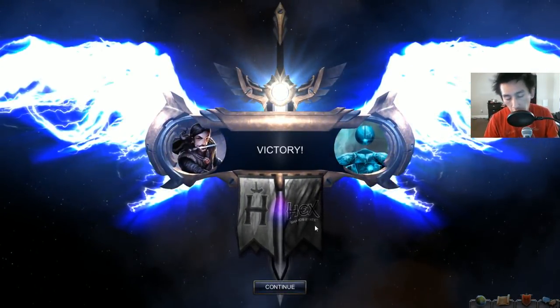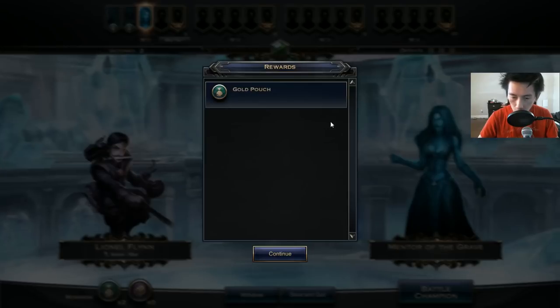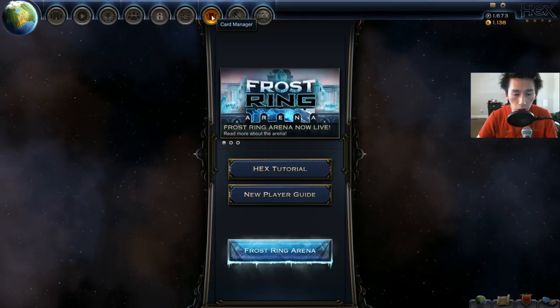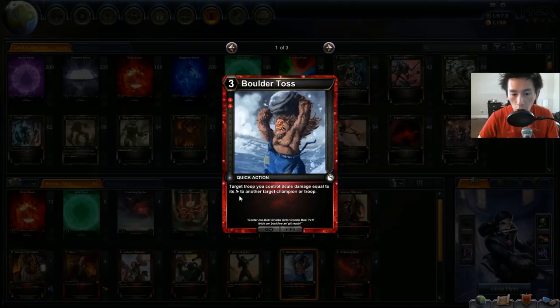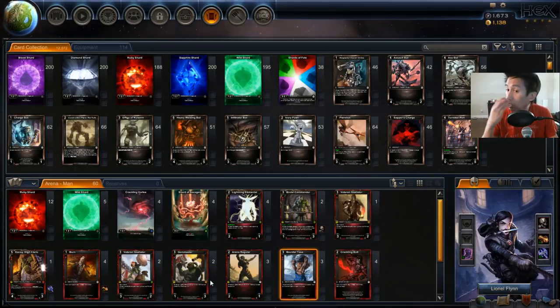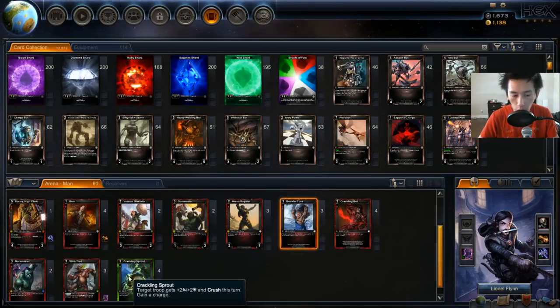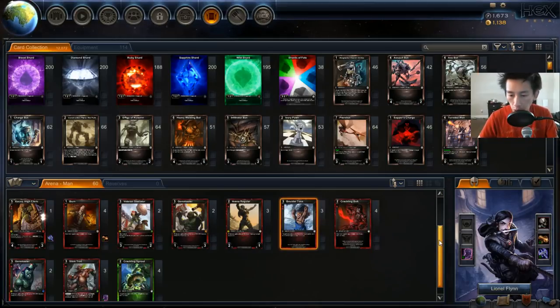Straight damage — even if he had a blocker, most likely he's not going to be able to stop it. Sometimes they do have Time Ripples or other cards that can slow you down. But that was a pretty strong representation of what the deck can do. Now let's take a look at that deck. Boulder Toss — a target troop you control deals damage equal to its power to another target champion or troop. You saw how much damage was dealt — you can deal 72 points of damage, or use it when they have blockers and you don't have Crush. It gives you another way out besides Crackling Sprout or the Stink Troll for Crush, in case they have first strike or swift strike.